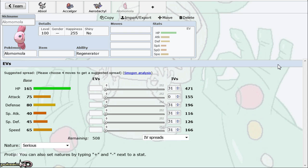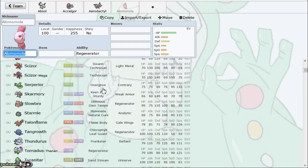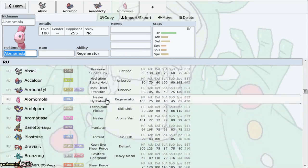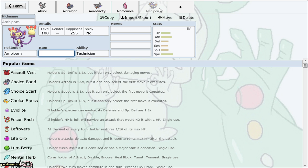With Rocky Helmet, I'd suggest using the old XY spread — that way you benefit more from being more physically inclined. The more mixed spread benefits more from Leftovers because you're trying to take hits from both sides of the spectrum, which Alomomola can very easily do, but you need Leftovers to make sure it doesn't get worn down too easily in that situation.